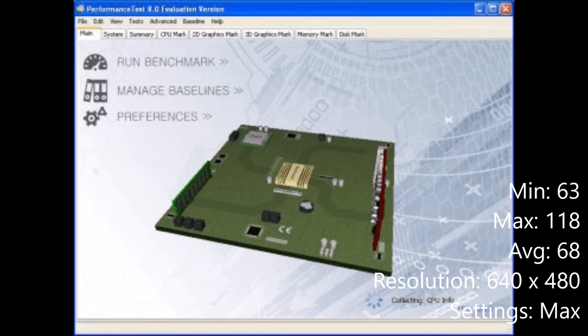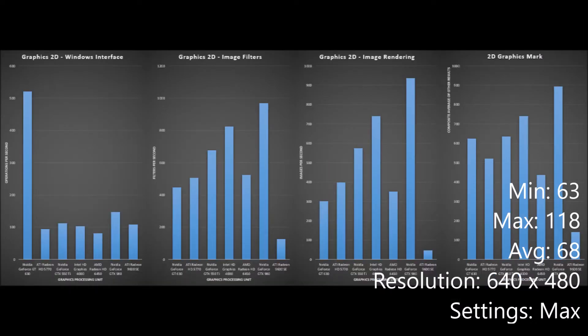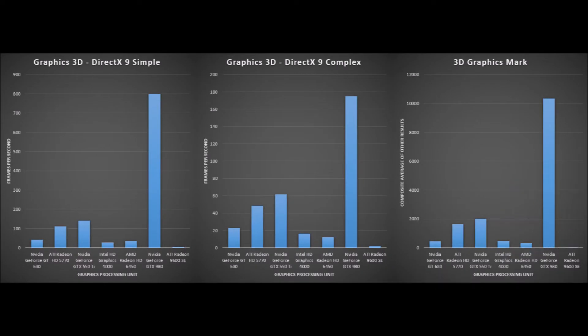I ran both the 2D graphics mark and 3D graphics mark performance benchmarks in Performance Test 8.0 evaluation version and graphed my results. The benchmarks compared the 9600SE to 6 more modern GPUs. As expected, the 9600SE did quite poorly when compared to more modern GPUs, apart from in graphics 2D Windows interface where it held up really well considering its age. 3D graphics however is where older cards like this really suffer — this card can barely run 3D graphics.